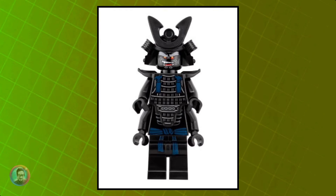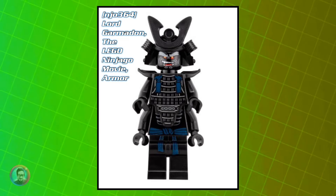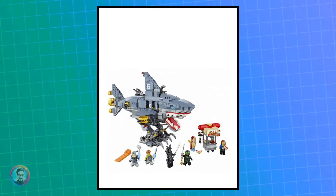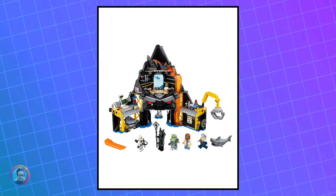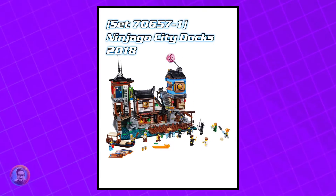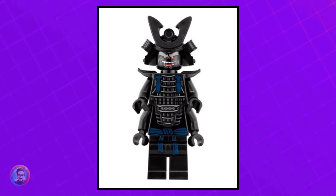Then we've got another Lord Garmadon from the Ninjago movie. He came out in a few sets, such as Garmadon Mechaman, as well as Garmadon, Garmadon, Garmadon! Garmadon's Volcano Lair, and the Ninjago City Docks. He's currently worth about $8.